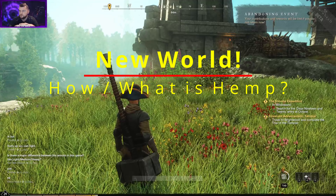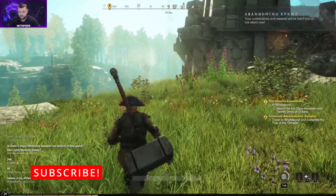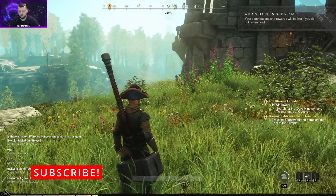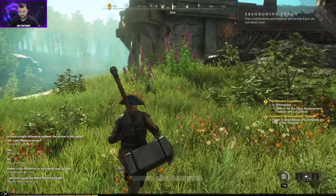Hey guys, welcome back to another episode of New World with Death Spider. Today we're going to check out hemp - that's one of the most popular questions I see on the server, and a lot of people ask where's hemp, I can't find hemp, especially in the starting areas.